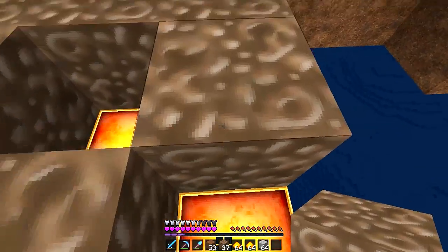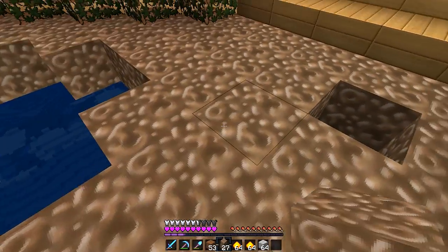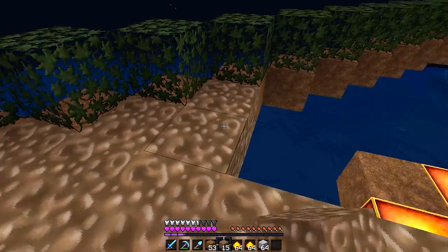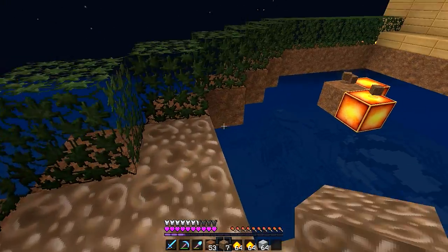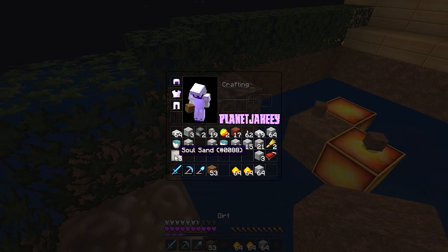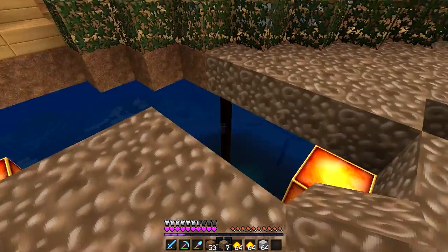Let's carry on with this. I think we're going to put some stained glass in here to cover the lights, because I want to keep the lights in. I want to keep this whole build with no mob spawns, because who wants an island full of mobs really? Unless it's like skyblock. We'll probably need some more soul sand.